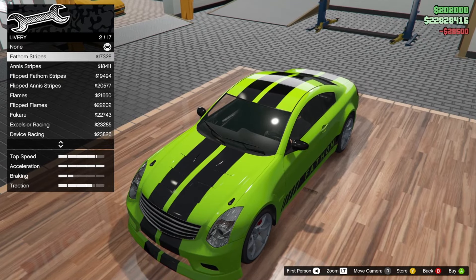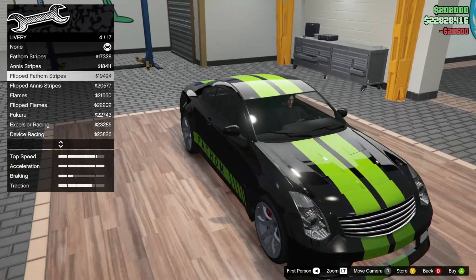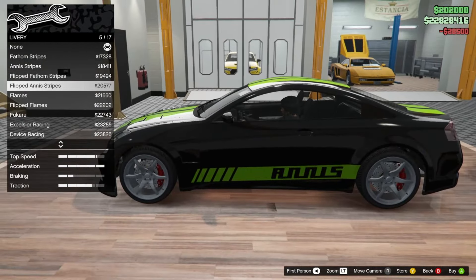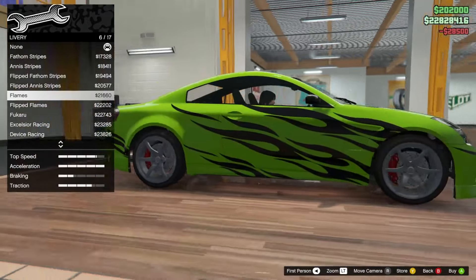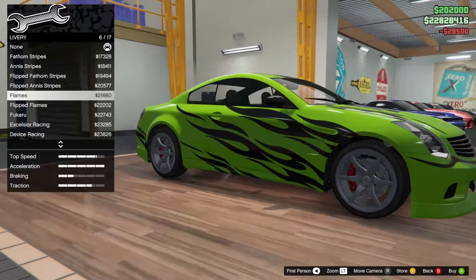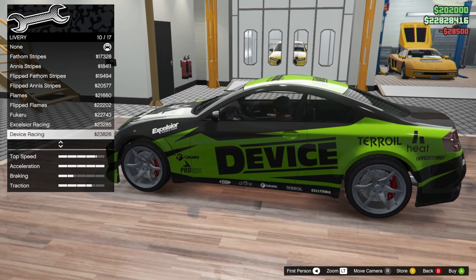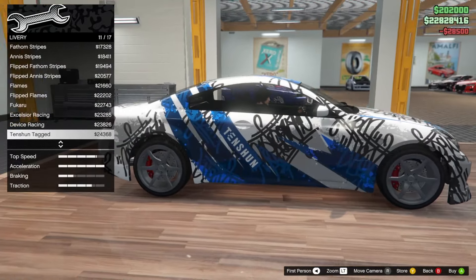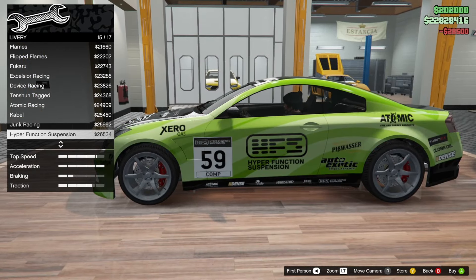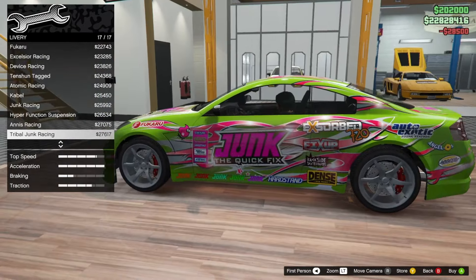Livery — 17 livery options. We have the Fathom stripes which are pretty clean, Anise stripes, Flipped Fathom, Flipped Anise, flames — which actually look pretty decent, kind of like a Need for Speed Most Wanted type of look — Flipped Flames, Fugaru, Excelsior Racing, Device Racing, Detention, Tagged, Atomic Racing, Cabal, Junk Racing, Hyper Function, and Tribal Junk Racing. I'm not going to go for a crazy drift build.